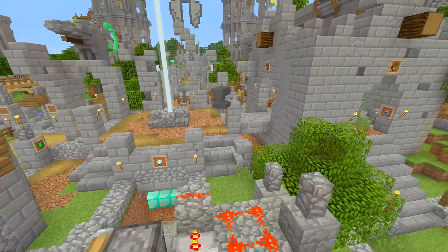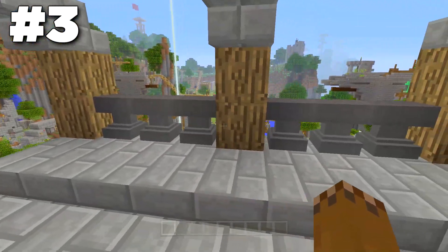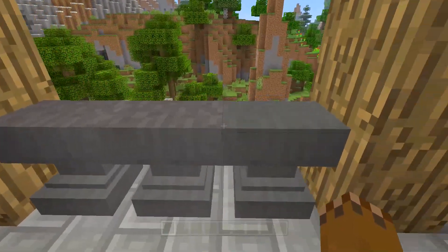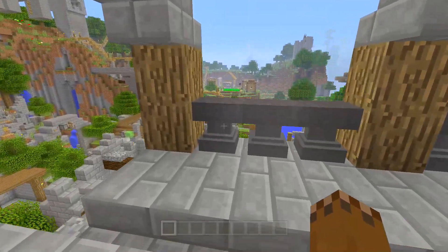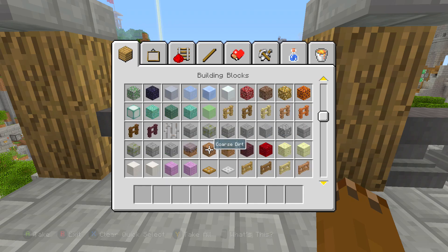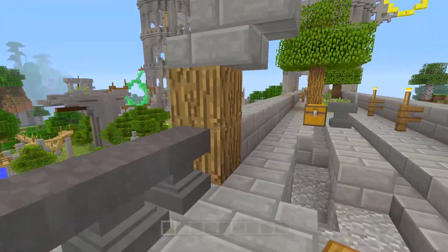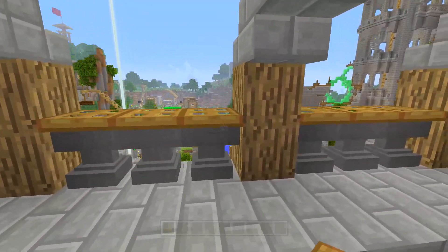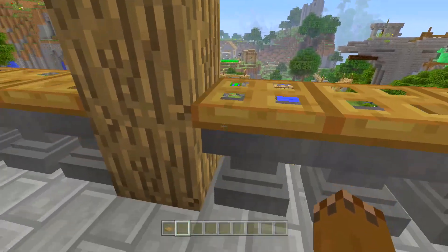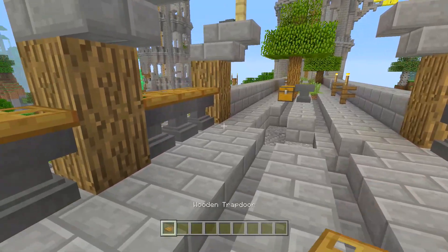Moving on to the next one, which is a little different — anvils as weapons is in the past now. We're looking at actual other uses. I turned part of this bridge into a fancy bridge using anvils for the walls. Pretty cool, right? It looks nice. We can even take this a step further by using trap doors on top — boom, boom, boom — really cool. Anvils make really good rails and walls for a medieval-looking build.